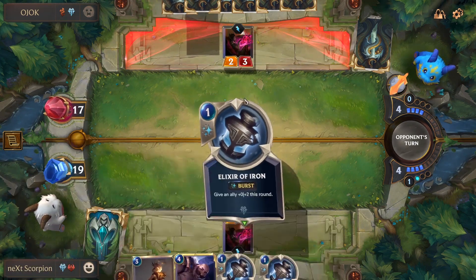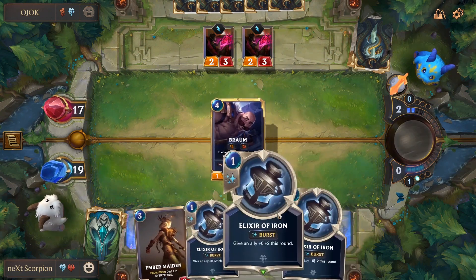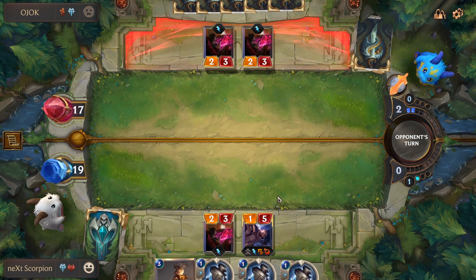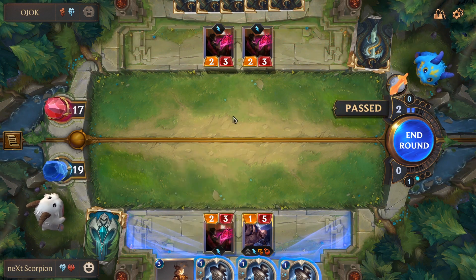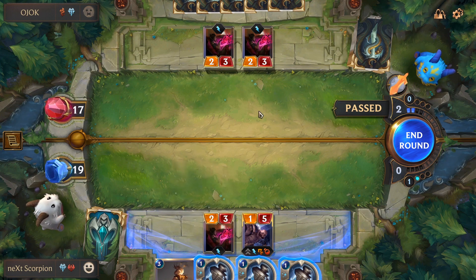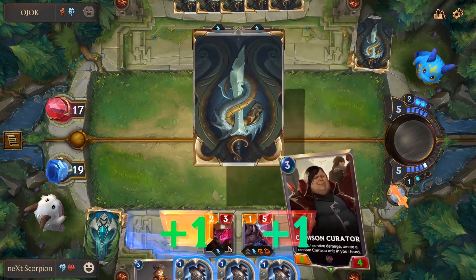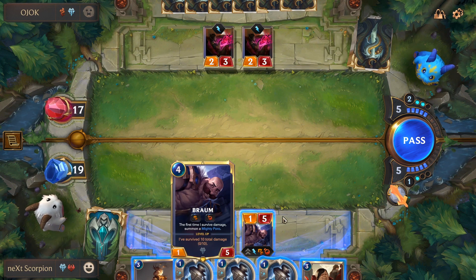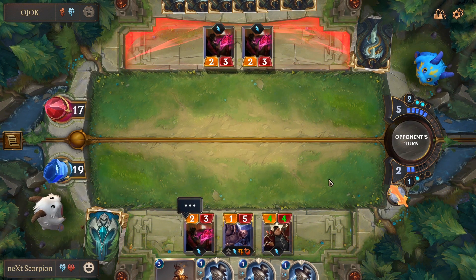We can block his Crimson Disciple with Braum if we get to play it. He has another one — we can block one with our Crimson Disciple and the other one with Braum. But now Braum has one attack. I can block with Braum because Braum does one damage and I also take two damage. Actually versus the Crimson Disciple, this plus one damage on Braum is a nerf apparently — but don't tell our opponent.